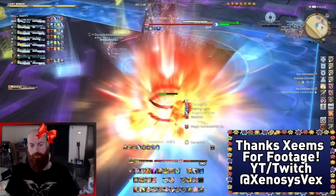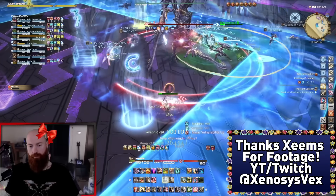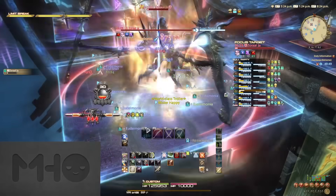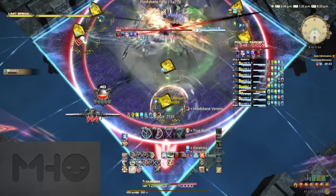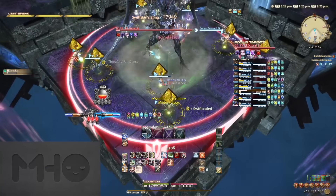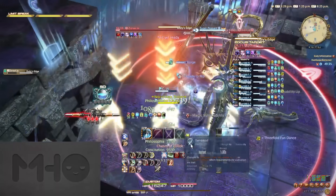After this is another tank buster, so invuln or big cooldowns and tank swap. Zorral Jha will then jump to the center and do Dawn of an Age number three. This one is a slightly modified version of Dawn number one — he'll do Volokh plus Sync, but no half-room AoE. Either use the Eyes read here or do the speed dodge. You'll also need to spread for Arrow Pyramid, so just loosely spread as you prepare to dodge the synced AoE, and you should have more than enough space.